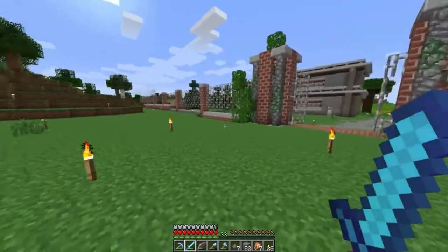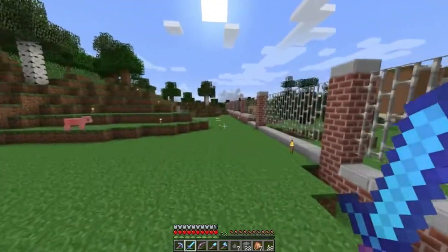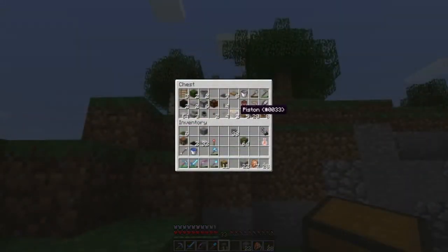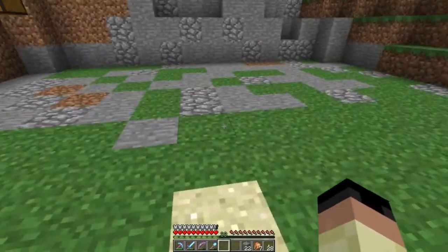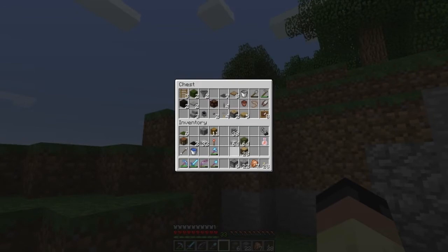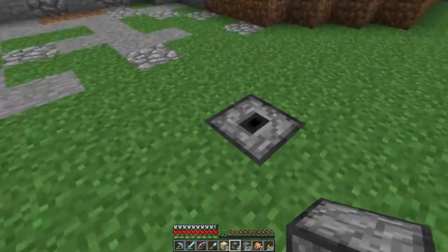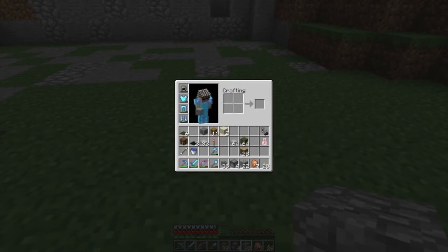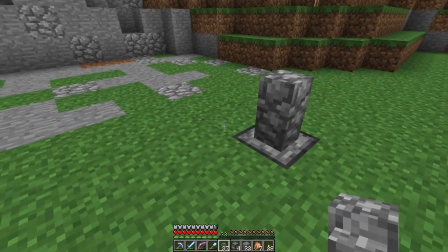So we are going to start with a little side project right over here. I've already kind of gotten a lot of this stuff together that we're going to need — some wood, cobble, chests, and droppers. I'm using droppers because I think they kind of look like, when you put them up like that and set something on top, it almost looks like poured concrete — like stiff concrete. I always like to use droppers like that. I think it looks pretty cool.